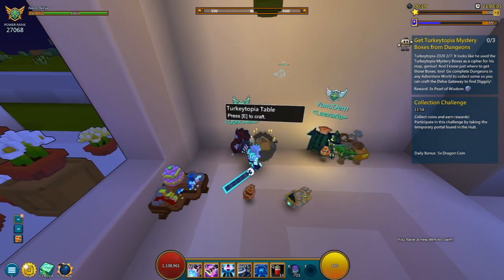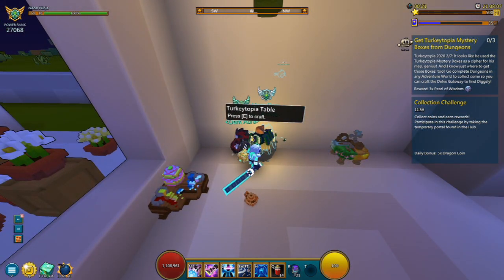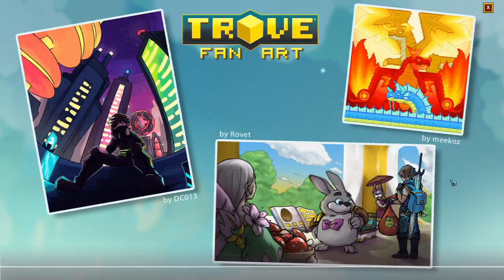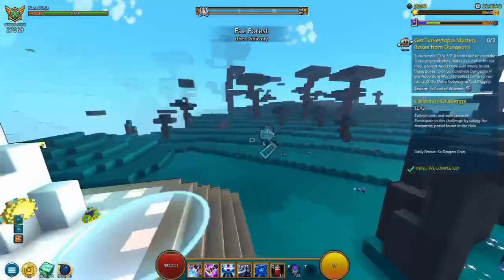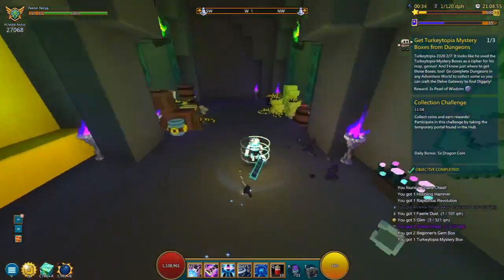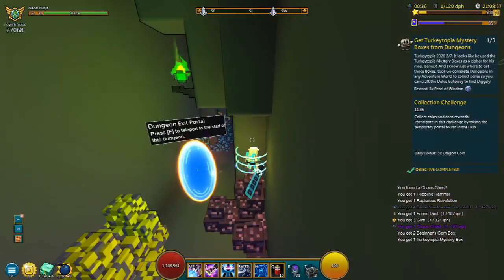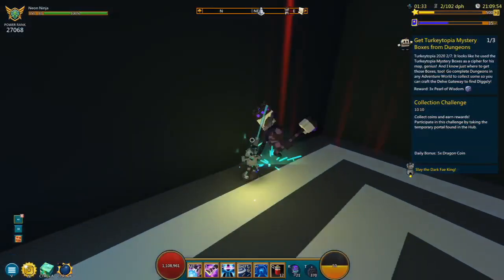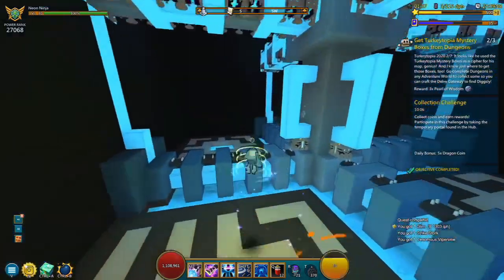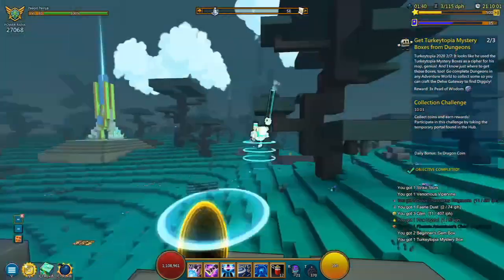So the next quest has us getting TurkeyTopia mystery boxes from dungeons. The easiest way to complete this — I'm going to head on over into Fae Forest Uber 1 and complete a couple of dungeons, because believe me, this is going to be the easiest way to actually obtain the stuff. First box down, we've got the TurkeyTopia mystery box. After three dungeons, we have obtained two TurkeyTopia mystery boxes.